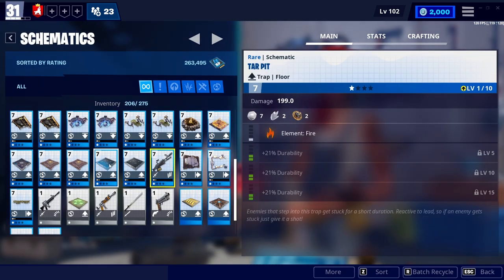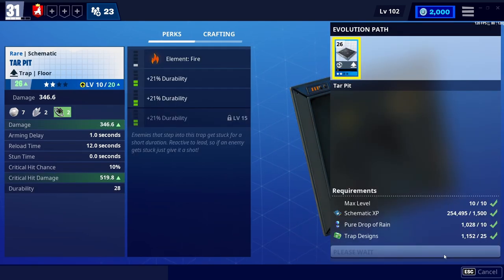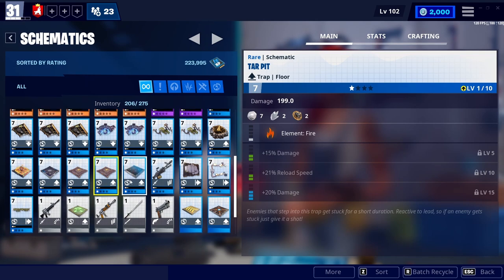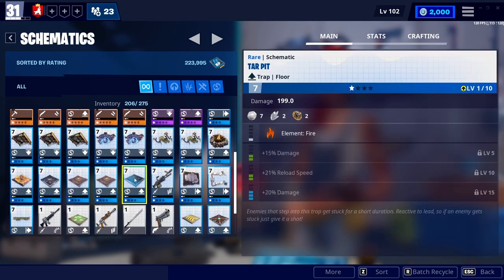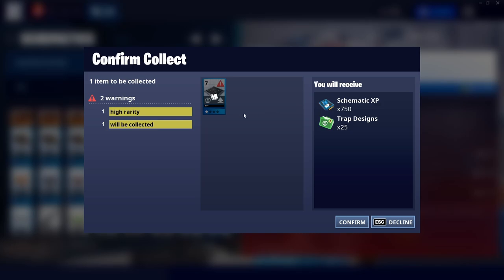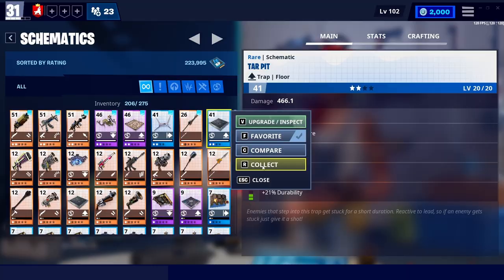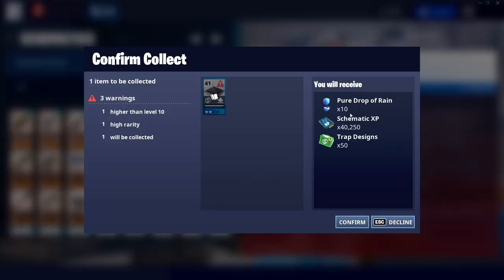Because here's the thing — for example, I don't want this tar pit. So I'm going to upgrade it. I'm going to even evolve it. Let's level it up some more. So as you can see, this tar pit that I just upgraded — if I collect it, I also get the pure drops of rain that I used to evolve the weapon, in addition to the schematic XP and the trap designs. So basically, the moment you can level something up, just do it.